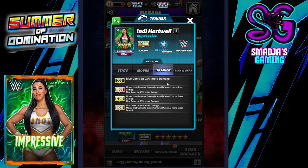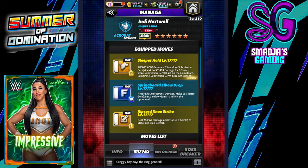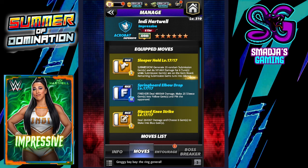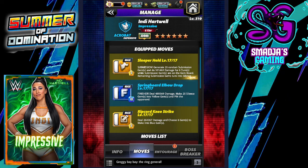A trainer all the way to 26k blue gems do 40 more damage, and moves that generate green gems will create three more green gems. Links: we have the modern era and gears — no extra sets of gears.